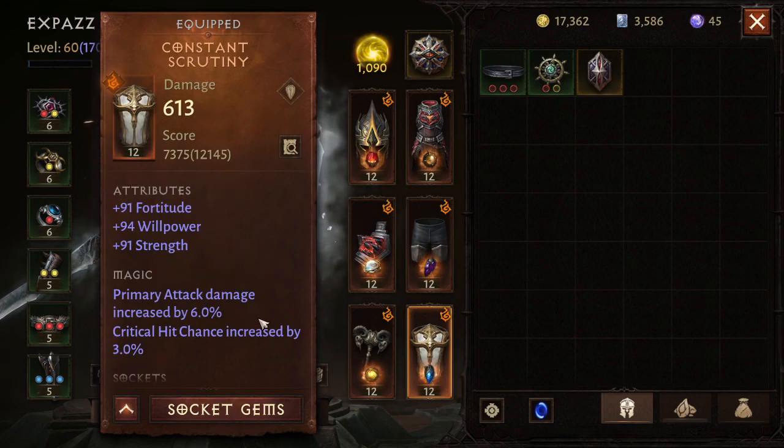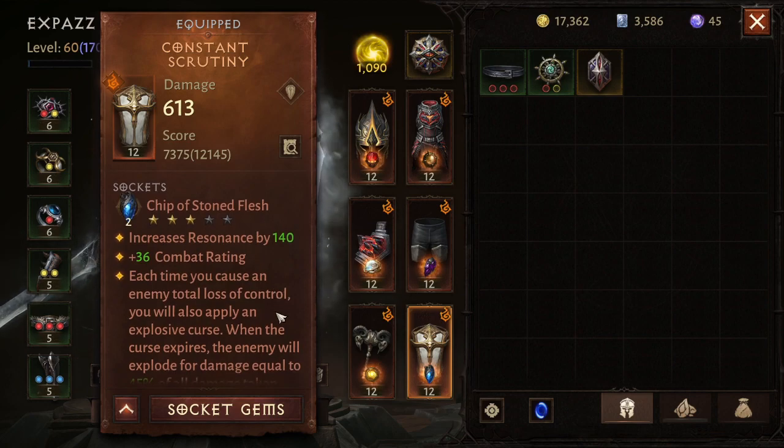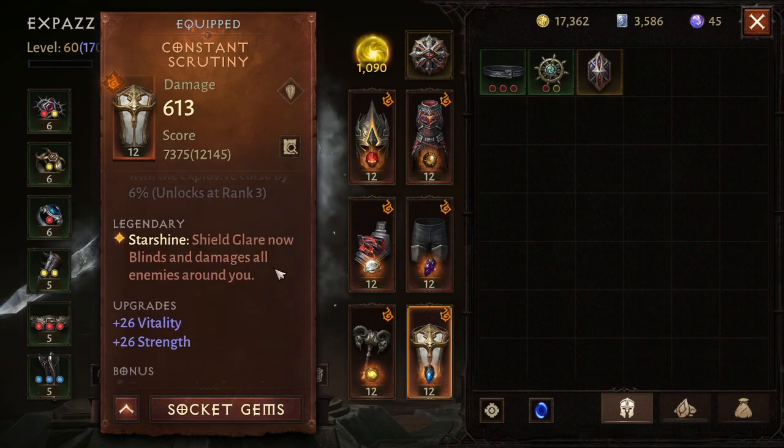What this means is that with each skill rotation, you should get at least two stuns in to the target. The second new Legendary is Constant Scrutiny. This changes Shield Glare — it used to be directional and only stun if enemies were looking at you. Now it turns it into an area of effect, so everything around you gets stunned.